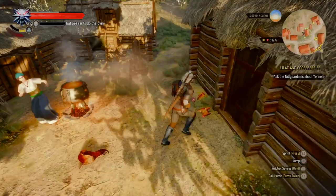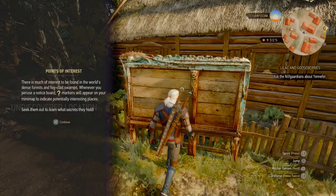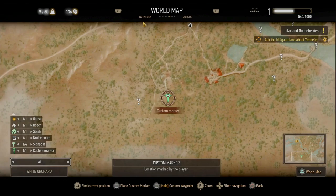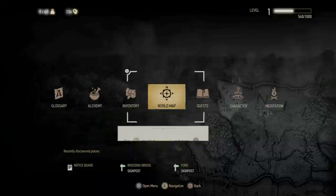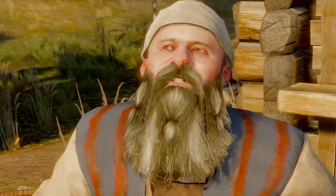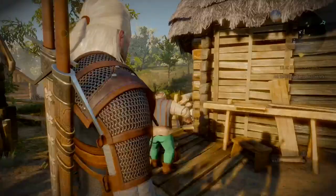Next, find the chickens near these houses — you can knock them out with the Aard sign, loot the houses, and get eggs and items that heal you outside of battle. Then go to the notice board, and once you've done that, change your map filter to 'All.' The two question marks at the bottom left of the map include an unguarded place of power — mark that on the map because those grant you ability points.